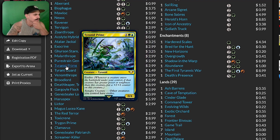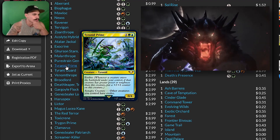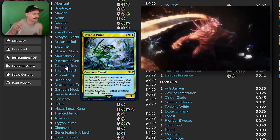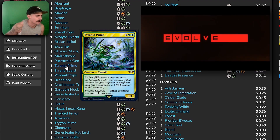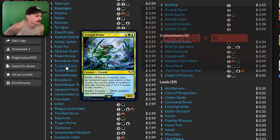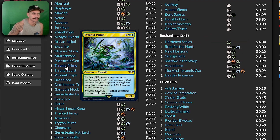Tyranid Prime — Evolve. I like Evolve. Let me read this: Evolve — whenever a creature enters the battlefield under your control, if that creature has greater power or toughness than this creature, put a counter on this creature. This is a bomb card. That's really good.